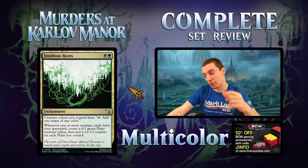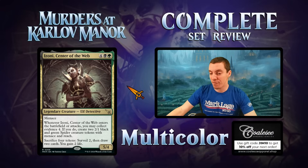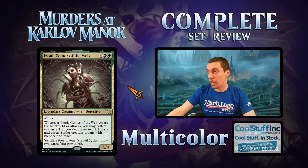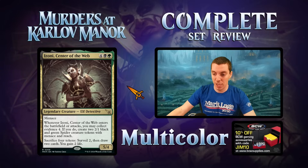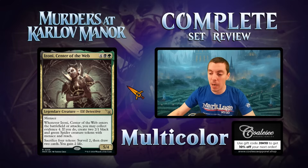Azonni, Center of the Web — six-mana legendary elf detective 5/4 menace. When it ETBs or attacks, you may collect evidence. If you do, make two 2/1 black-and-green spider tokens with reach and menace, surveil two, draw two, and gain two life. A limited bomb obviously — does a ton of different things. Six mana is a lot for constructed, making it basically unplayable there. Maybe it pairs with Insidious Roots for the token/graveyard synergy. Slam dunk limited bomb, fun commander card.